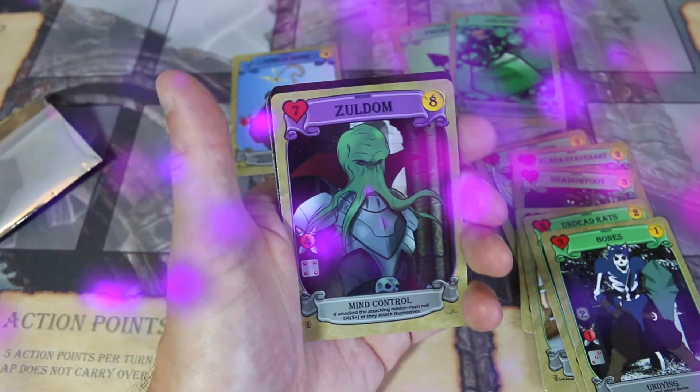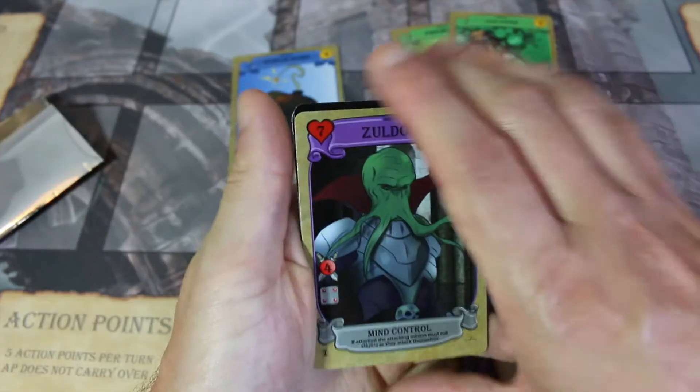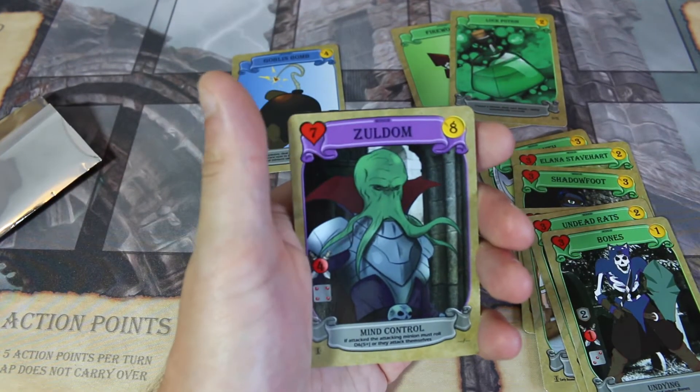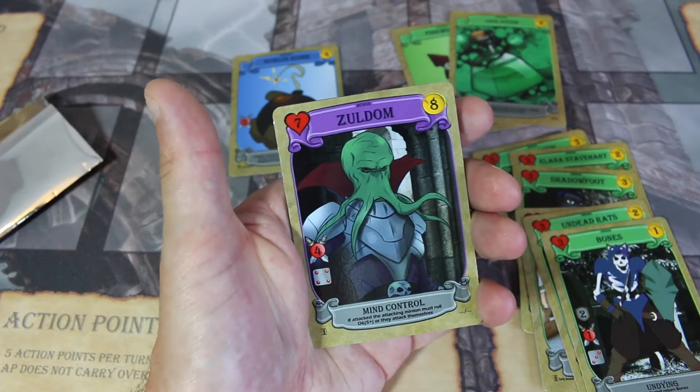I got a Legendary card! Okay, so this is Zuldom. If you do not know, Zuldom is the Mind Flayer — and you do not know that, because I'm revealing this for the first time. This is a Legendary card!